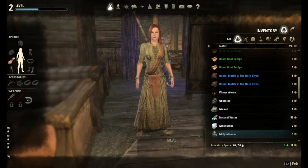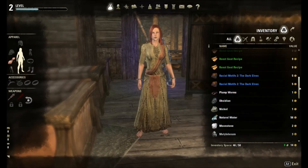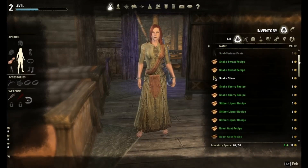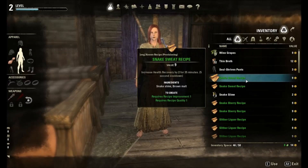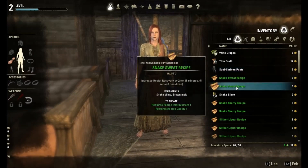I'm almost full on inventory, so I will need to sell a few things. The recipes are the first things to go because once you learn them, you don't really need them. Most people find they're not really worth selling — they're pretty much vendor trash.